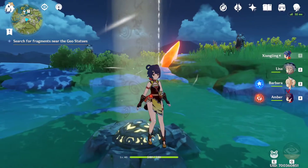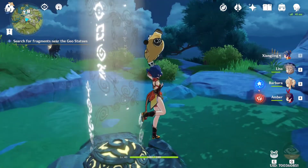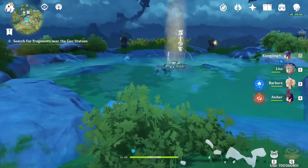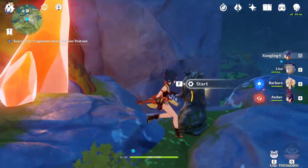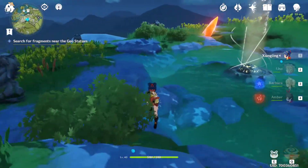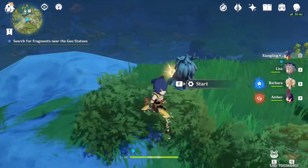Real quick, let's solve this puzzle. First of all, we go to this statue near the tree, then we go to this one near the yellow glowing rock, then we move to this statue near this kind of green brushes.